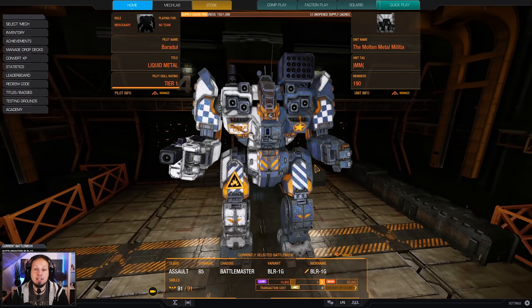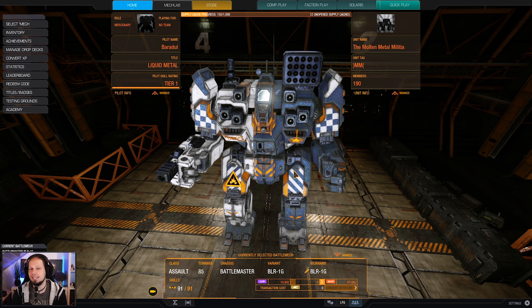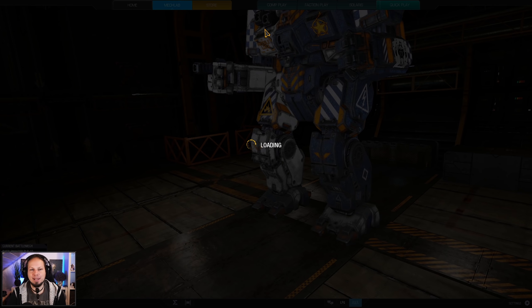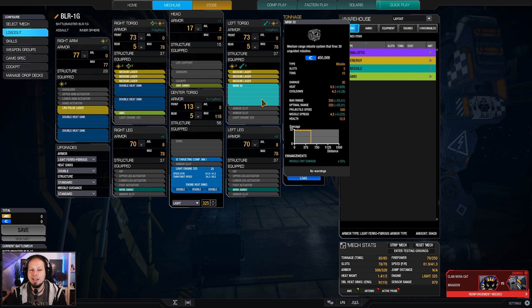Today we are playing the Battlemaster because there was a request — people wanted to see a Battlemaster, specifically the 1G, and they wanted me to use the missile hardpoint, and that's exactly what we are doing today. The Battlemaster has some interesting things: it has seven energy hardpoints, one missile hardpoint, two ballistics. We ignore the ballistics completely because they are extremely low-slung on the arm. However, our MRM is sitting on top of our shoulder, which means it has great peaking potential.